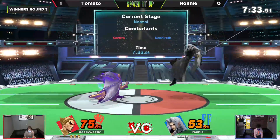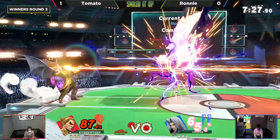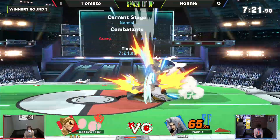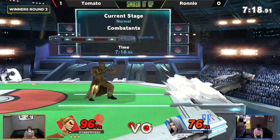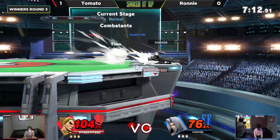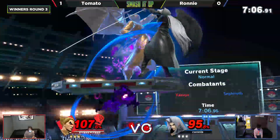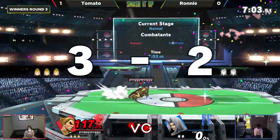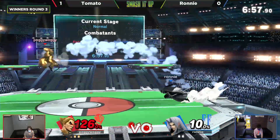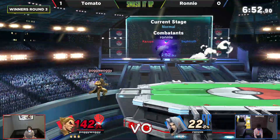I love these landing up-airs from Ronnie, reminiscent of playing Cloud — it just looks really cool. One thing I'd love to see Ronnie start doing is Sephiroth's counter or reflector. Granted it's a little dangerous because his counter reflects a projectile, and technically Sephiroth's counter is a projectile as well. I still think a lot of these approaches from Ronnie are a little too aggressive — he could be using the counter more effectively. And that move does go through shield as a command grab, so when you see that you've got to get out.